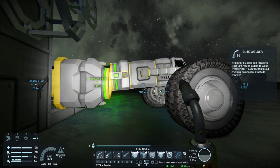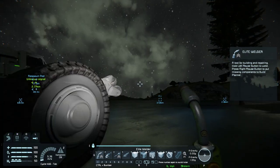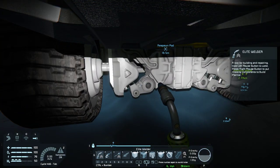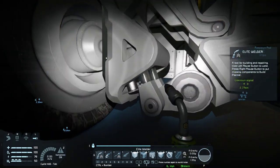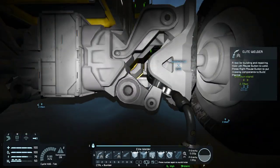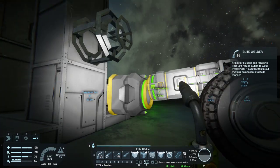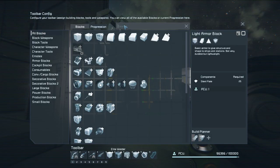Hello everybody, Don here from Dead Next Play Games, and we are back in Space Engineers. My wheels are on upside down — these parts are supposed to be up top — so we need to fix that, which means I need to do pistons.